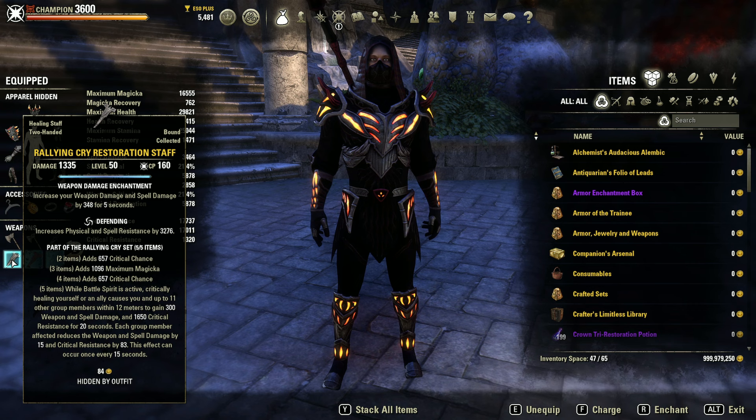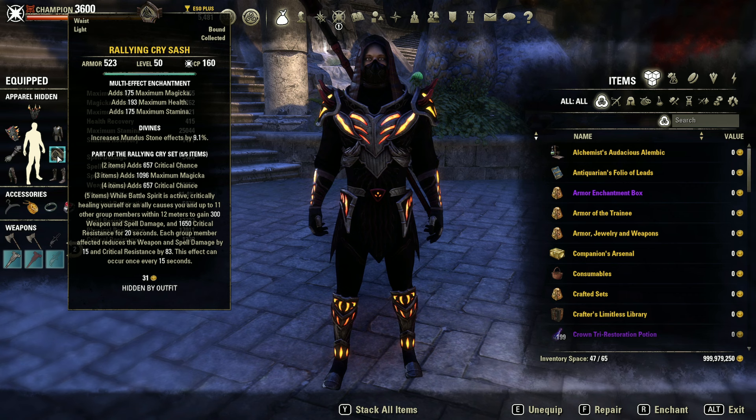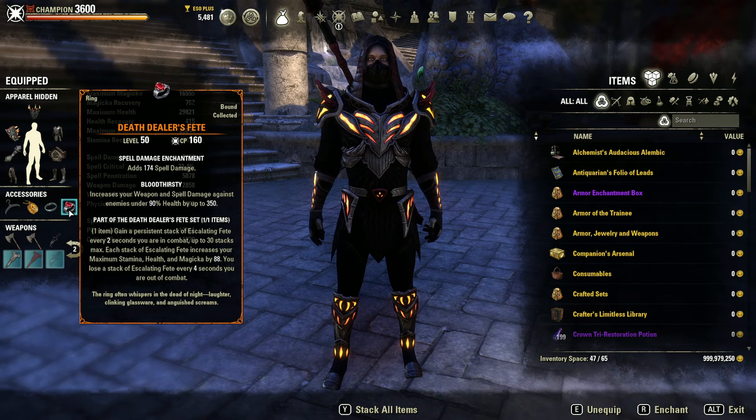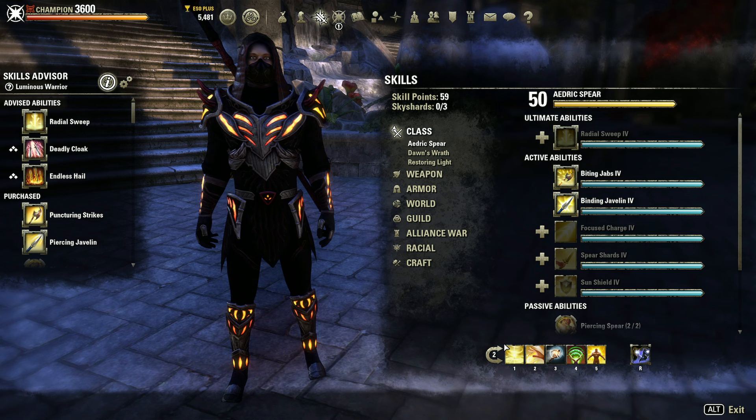On the back bar we've got a Rallying Cry staff — defending, weapon damage and chant. Two pieces on neck and ring — bloodthirsty and spell damage pushing everything up. One light body piece, sash, Divines tri-stat and chant. We've already discussed Death Dealers Feet, and we're running Magma Incarnate as the monster set — Divines tri-stat.